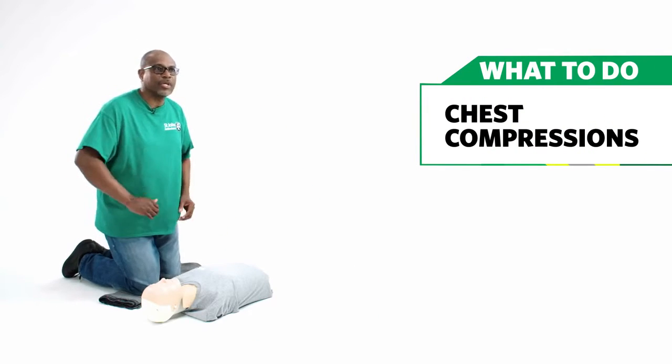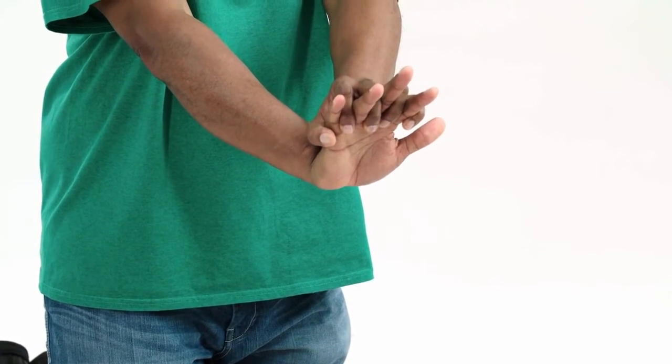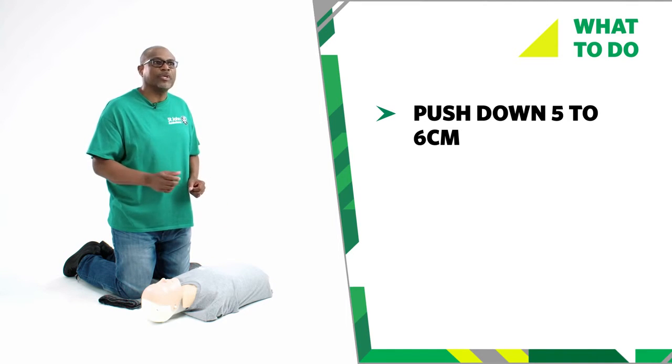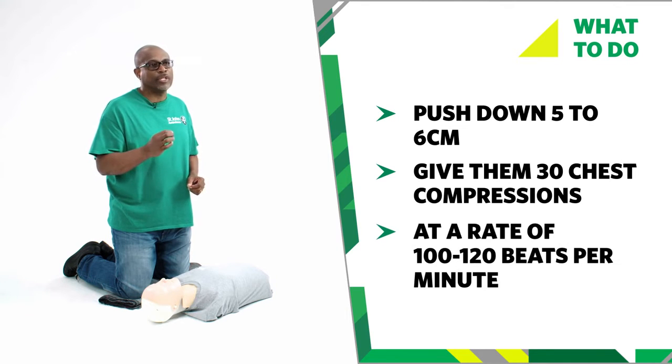You will need to start with chest compressions. Kneel down beside the casualty's chest. Place one hand center on the chest and place the heel of your other hand on top and interlock your fingers to lift them off the ribs. Lean over the casualty with your arms straight and press down on the chest to 5-6 cm. Release the pressure and allow the chest to come back up without removing your hands from the chest. Repeat this to give 30 chest compressions at a rate of 100-120 beats per minute.